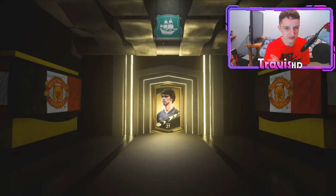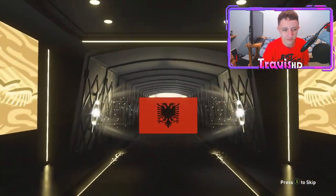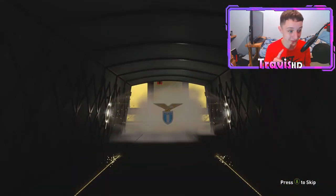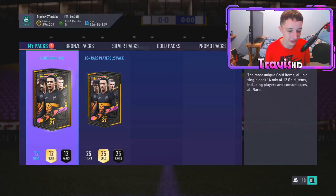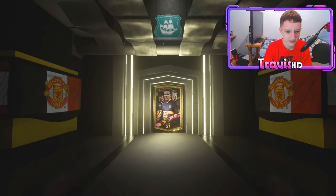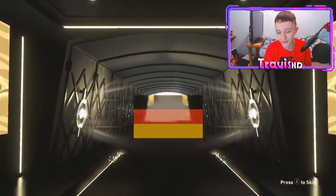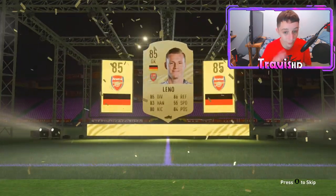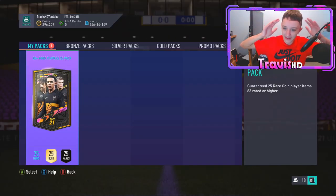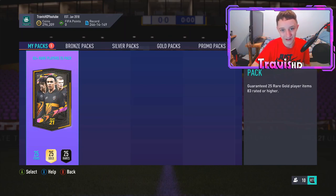I guarantee he's going to be in the bloody 25 pack — he's in every pack I open. Stragovic. Look at that boys, already we're getting duplicates. This is not a good sign. Rare gold pack and then we're moving on to 25 rare. That's a sick sight to look at. It's going to be no walkout — just a board again. Oh my God, I thought it was a Germany goalkeeper. Leno, 85. Right, we do have my 83 plus rare player 25 packs — 25 items, 83 or above. I'm expecting at least a walkout.